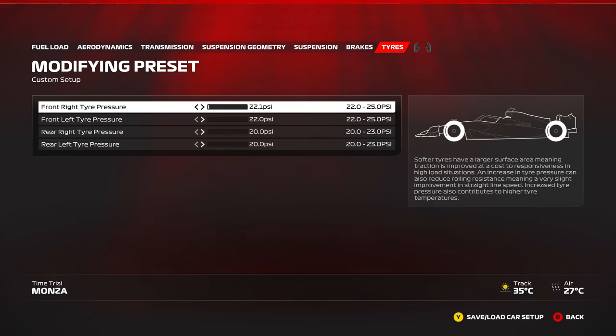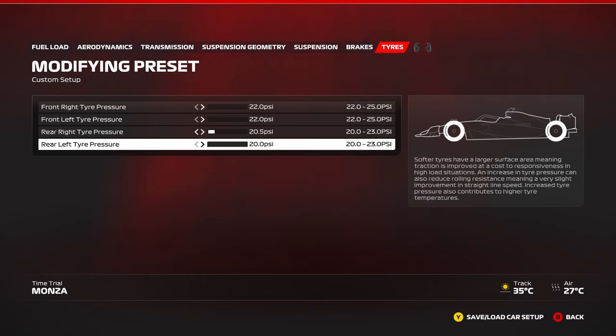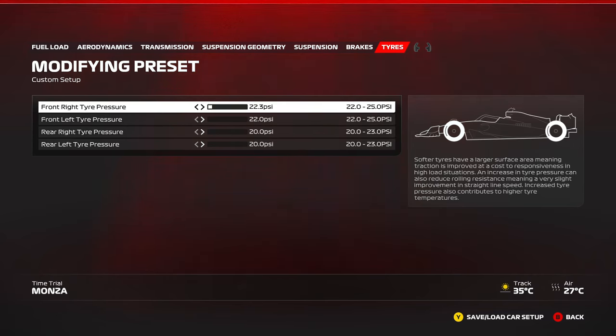Relative to front and rear: increasing front pressure takes away front grip due to less contact patch, giving you more rear stability. Increasing rear pressure takes away rear grip, giving you more front grip and therefore more turning ability and rotation. Higher pressure is better in high-speed corners — less rolling resistance, the car turns faster and reacts quicker. Lower pressure is better in slow-speed corners — more contact patch improves grip and traction.